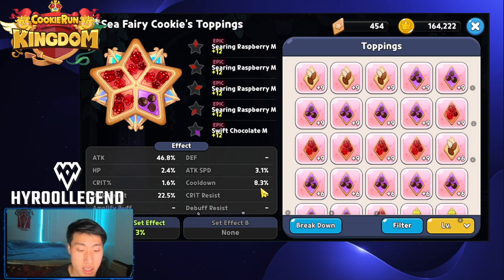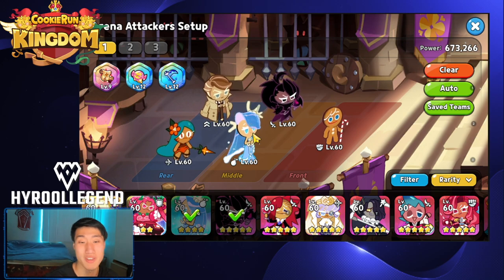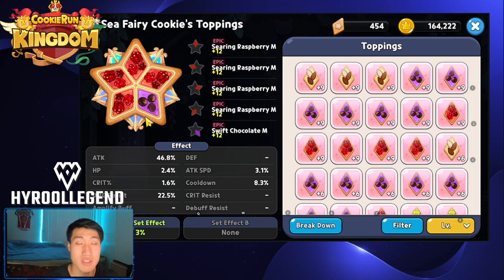Lastly is Sea Fairy. My Sea Fairy has 8.3% cooldown and 22.5% damage resist, with four Searing Raspberries and one Swift Chocolate, bringing it to 49.8% damage. I do use this team against the Ginger Brave, Tiger Lily, Almond comp too, so I try to have very high damage for Sea Fairy. If you have great toppings, you can go with five Searing Raspberry to get a strong start with Sea Fairy.